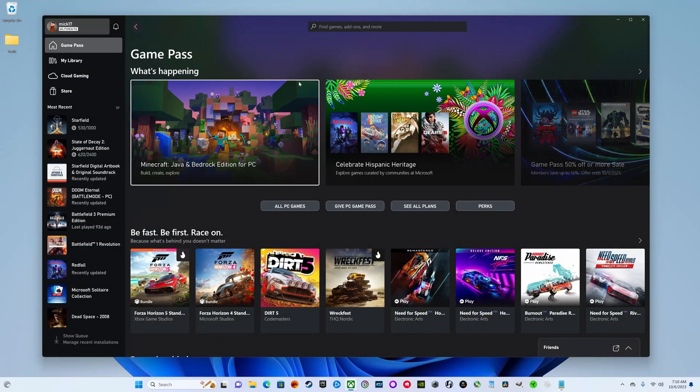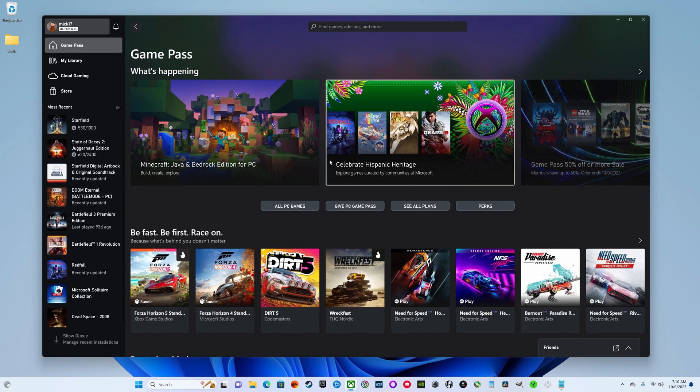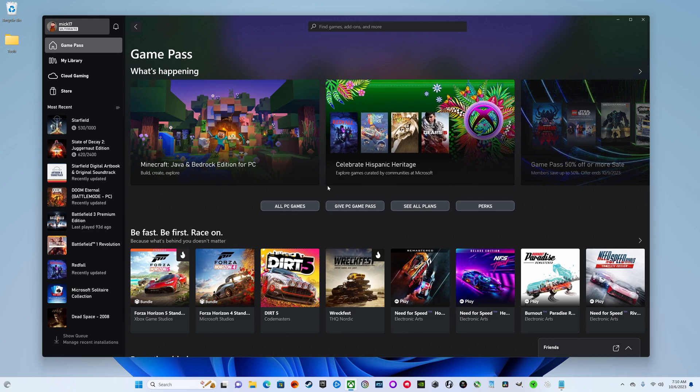The other day I came on Game Pass to play some games and I had a pop-up that said Windows Gaming Services needs to be downloaded and installed or updated. I hit download and it said 'installing Windows Gaming Services' but it continued to do that in perpetuity — it did not stop, it did not successfully install. I found a fix for this, so I'm making this video for anyone who's run into that issue and I'm going to show you how to do that right now.